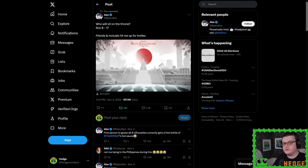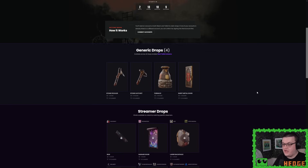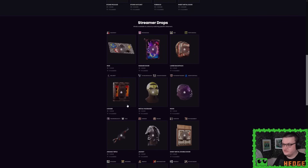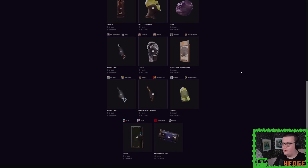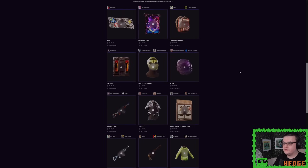Just a few days ago, it was announced that we're going to have another Rust Kingdoms event on Twitch, happening between November 8th to the 17th. We were questioning whether we'd have any Twitch drops — yes, yes we are. If you go to twitch.facepunch.com, you'll see four generic drops and a lovely selection of content creator skins. So let's jump in and take a look at all the weapons and tools first, then deployables, then clothing and armor.